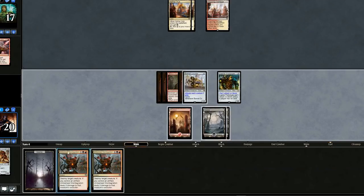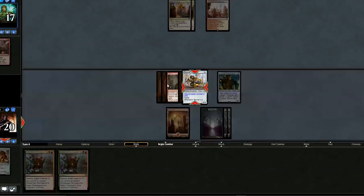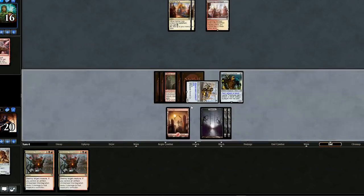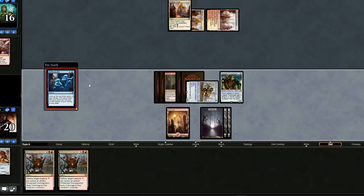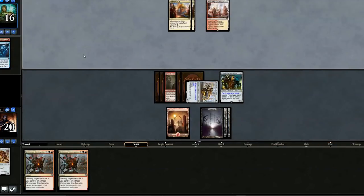Another play from our opponent that turn. Swing in, pass the turn. We should probably sack the Skin Invasion soon — I'm trying to see if our opponent's going to try and kill it, because you can't just let it sit there forever. It might be like Jeskai Control or something.